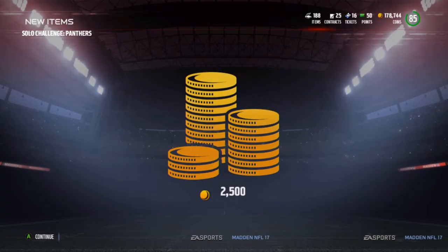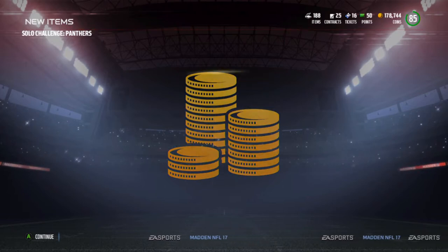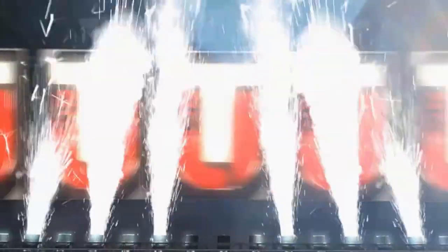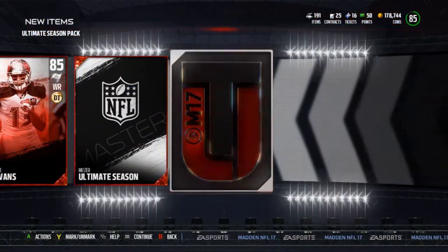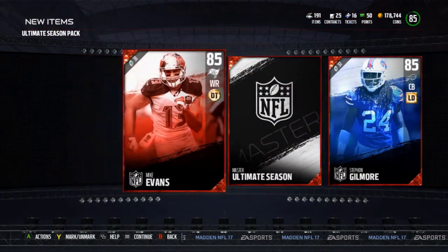What is up guys, it's Nick, we are back. I finished up the Ultimate Seasons preseason completing the Panther solo challenge, which was ridiculous - kept getting cheated on fumbles - but we get the Mike Evans and we get the Ultimate Season master collectible and Stefan Gilmore.